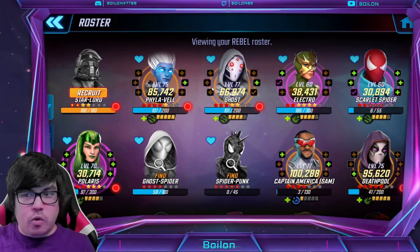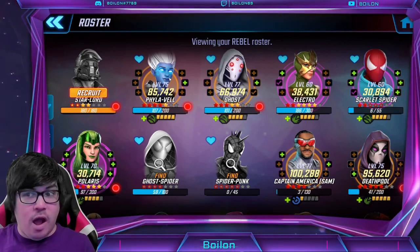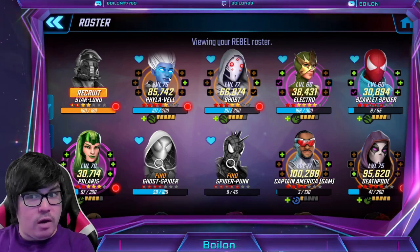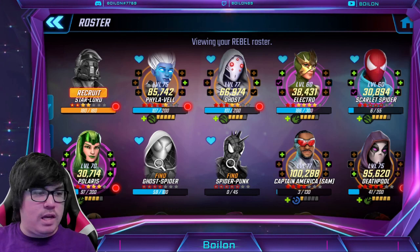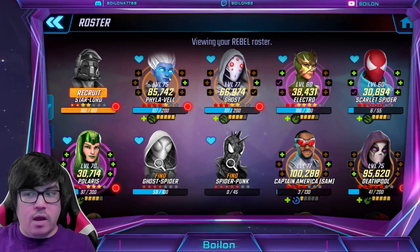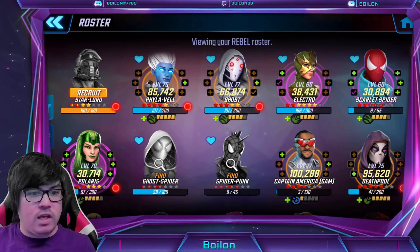Phyla-Vell is accessible and very strong — her stats are very high. I think if you even build Phyla-Vell up a little bit in hard mode, it won't be too difficult. She is available for 975 Arena credits out of the Arena Store. She is an Infinity Watch member who synergizes with Gamora and Nebula, who are not Rebel members, but Phyla-Vell is — so you might want to consider that.